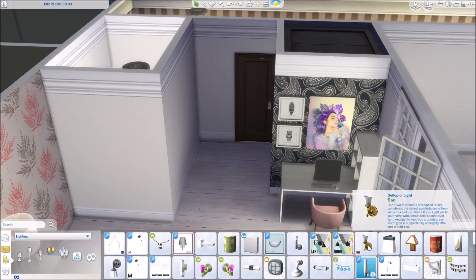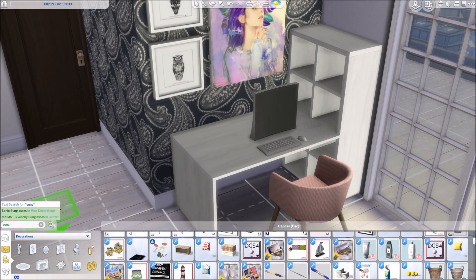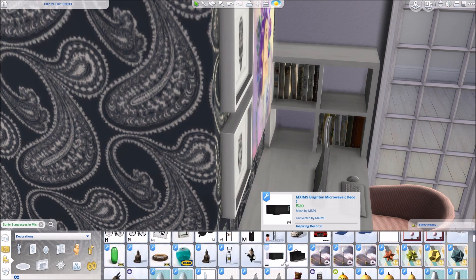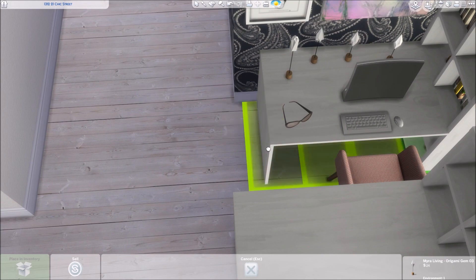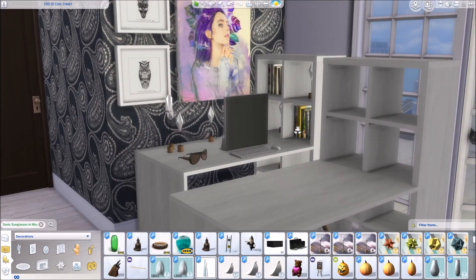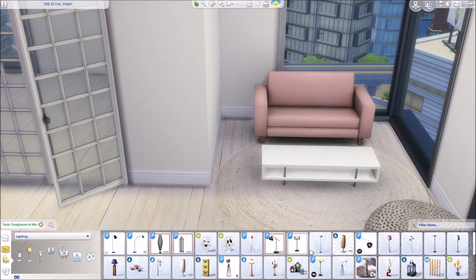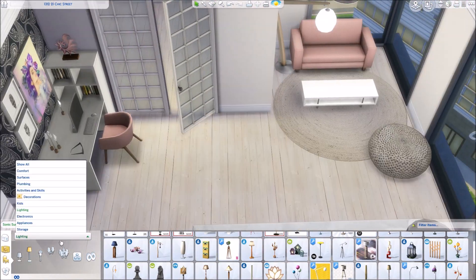This apartment has a bathroom, a computer area, a bedroom area, and a living area — all in one very open layout. I think it's almost the same layout as Penny Pizzazz's apartment, with the kitchen in the same spot, because I really liked how it was arranged. With a lot of the apartments in San Myshuno the layout is really nice. For some apartments I did change the layouts, but for many I kept them as they were because they were nicely put together.